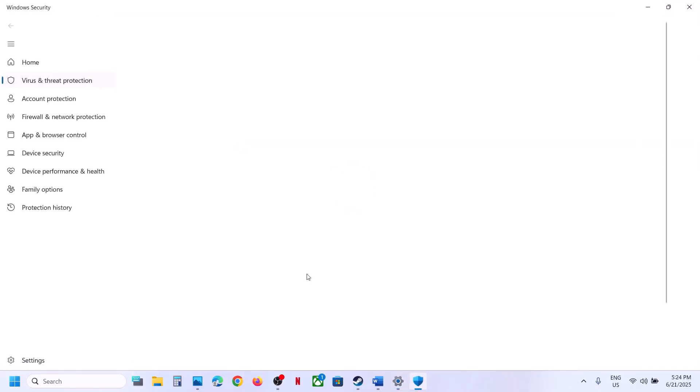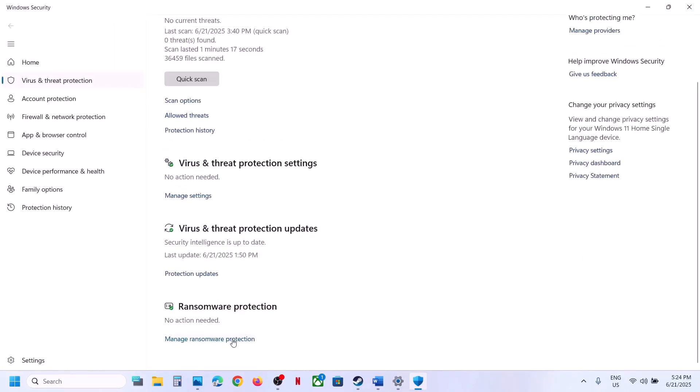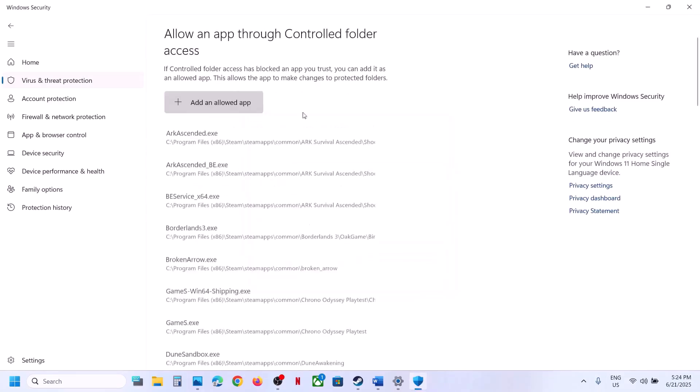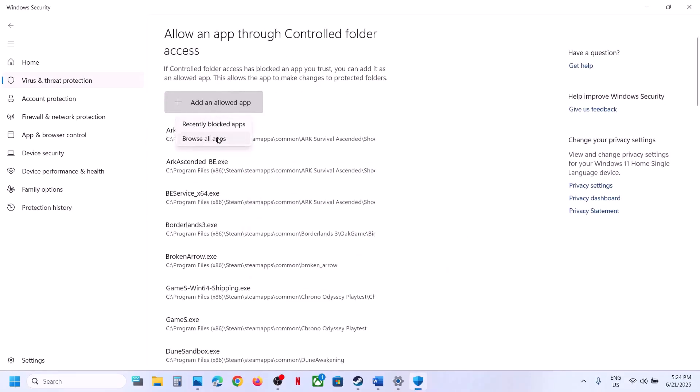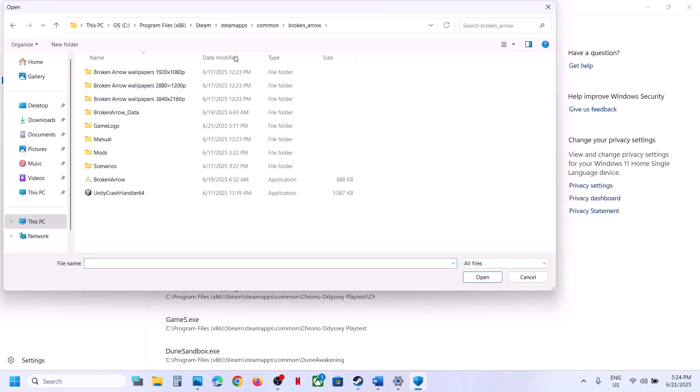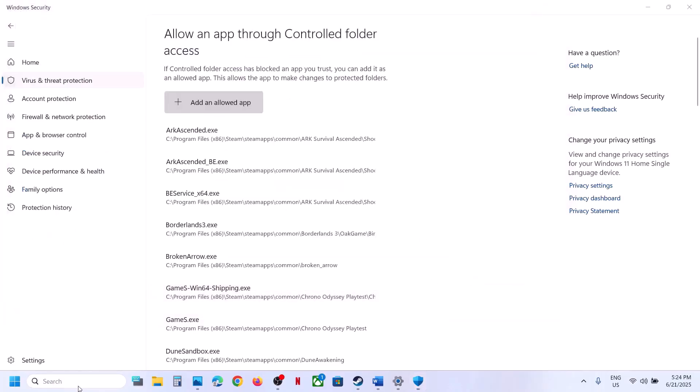Click on Virus and Threat Protection, scroll down to the bottom and click on Manage your ransomware protection. Click on Allow an app through controlled folder access, click Yes to allow, click Add an allowed app, then Browse, and go to the game installation folder. Select the game exe file and open it.